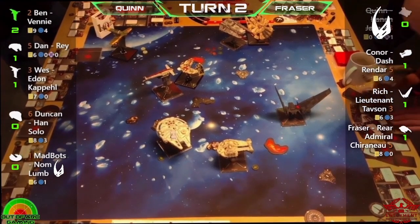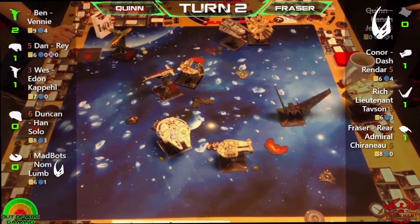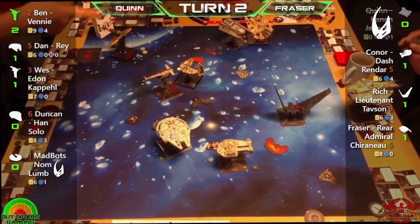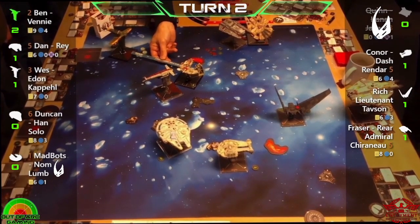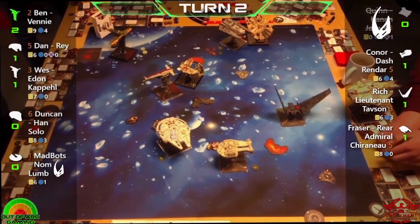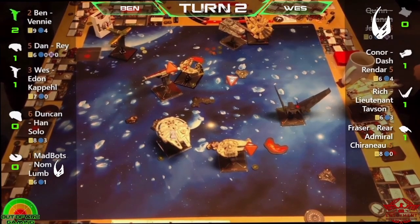I think the only combination worse would be a damage engine — but your straights are blue maneuvers anyway, so damage engine wouldn't be horrible. Still, three stress tokens and an ion token is not ideal. That was a big turn — a lot of points going through, mainly Quinn getting absolutely battered. Am I even at half health yet? Yes — just barely at 16 points, and only just then.